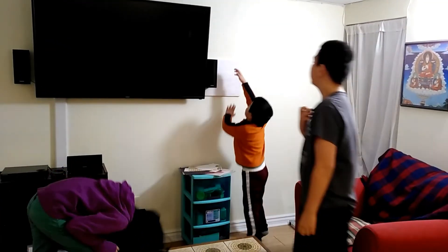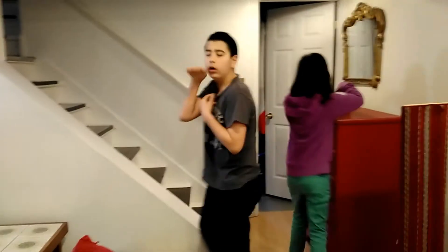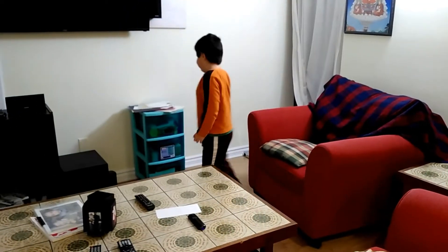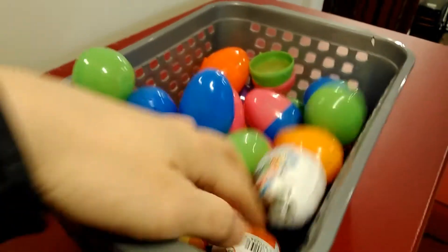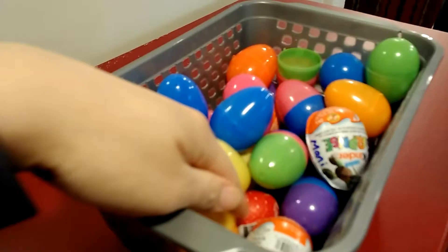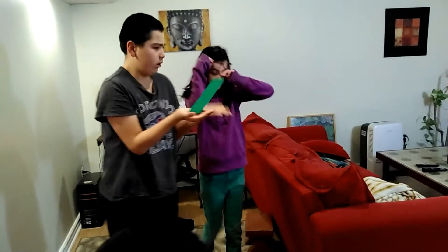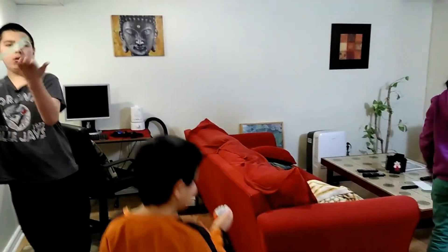Give them to Gogo to put in the basket — oh, you can't see it, I guess he's too short. Okay, we gotta go back upstairs. Make sure there are three special eggs — Kinder eggs — and then there are three turtle eggs. Those will be the surprise eggs when you guys are just watching TV or something.